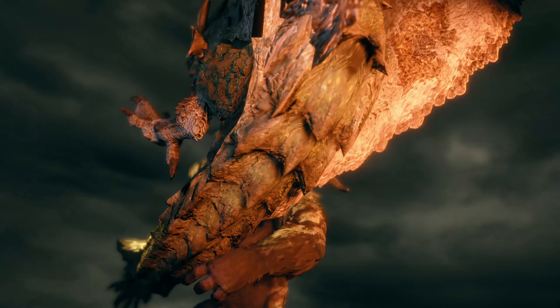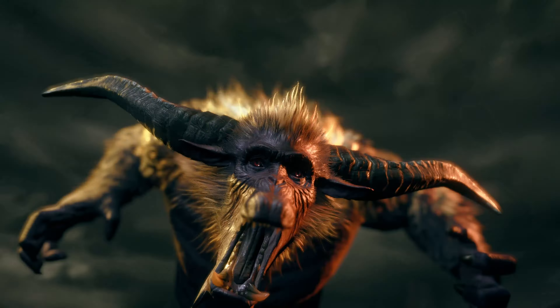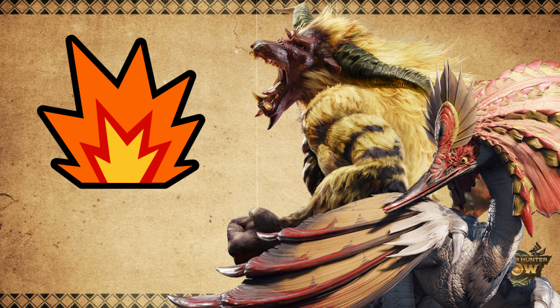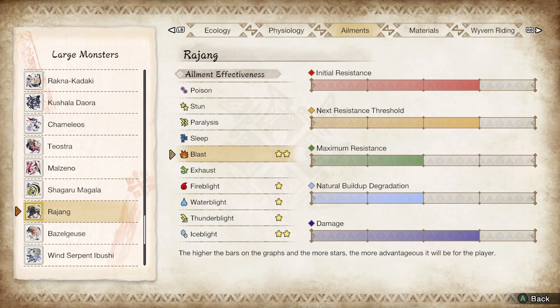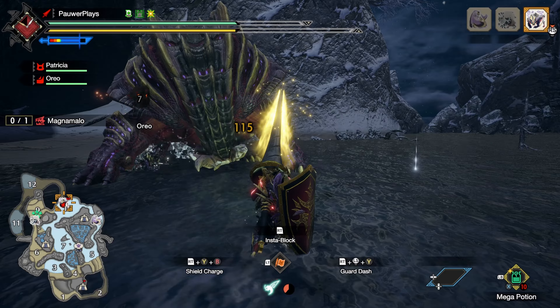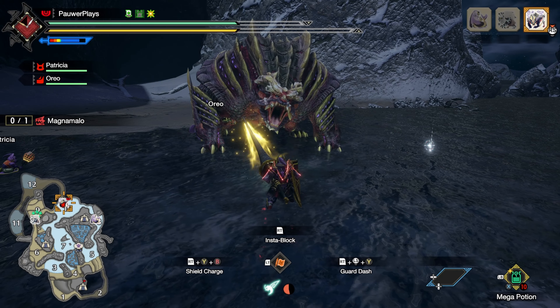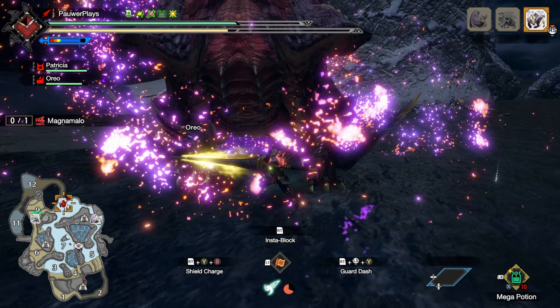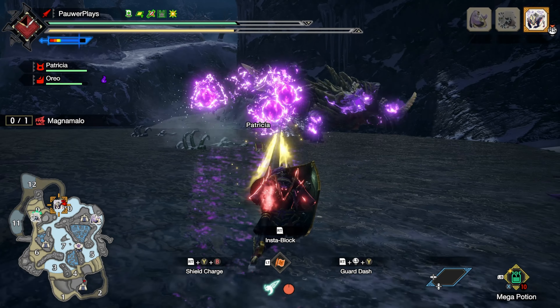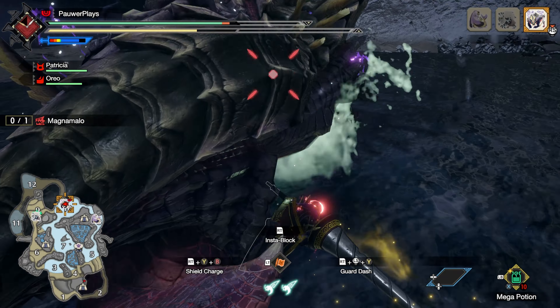That covers their Elemental Weaknesses. Now let's talk about Status Weaknesses. Rajang and Aknosom are weak to Blast, so Teostra weapons will come in handy. But don't try to use it against Magnamalo — it's resistant to Blast and the other status ailments are also not very effective. Magnamalo will also introduce a new set of Blast weapons in Monster Hunter Now, so it's looking like Blast will be very strong in Season 3.